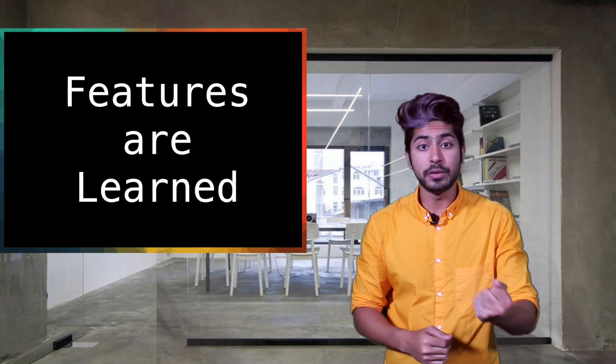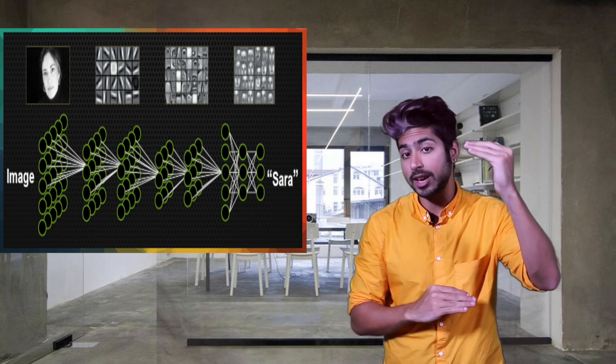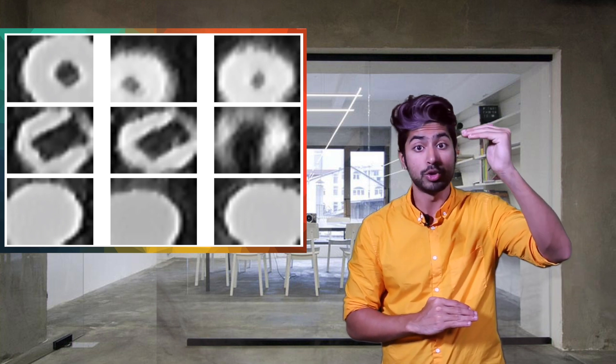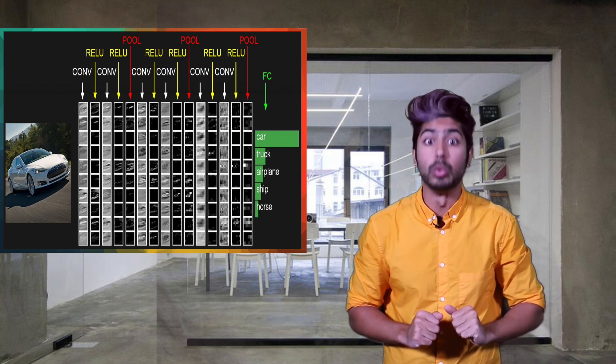Each layer acts as a detection filter for the presence of specific features in an image, and the layers get increasingly abstract with feature representation. So the first layer could detect a simple feature like edges, and then the next layer would use those edges to detect simple shapes, and the next one would use those shapes to detect something even more complex, like Kanye. These hierarchical layers of abstraction are what neural nets do really well.